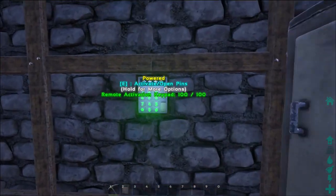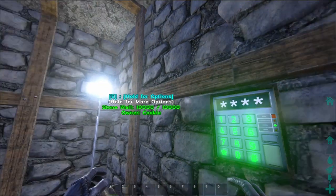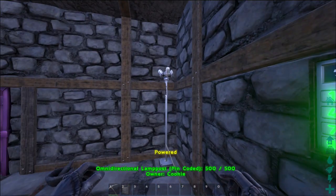If you want to deactivate something or turn it off, you hold E down and you'll get the options menu, then you'll see deactivate pins. Click on that, enter the pin code again, and everything with that pin code will turn off or close.